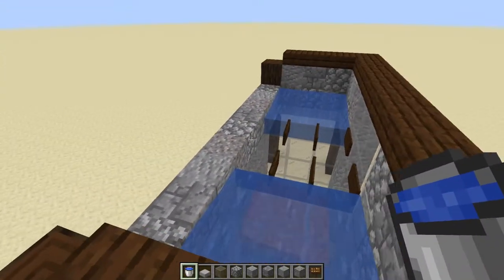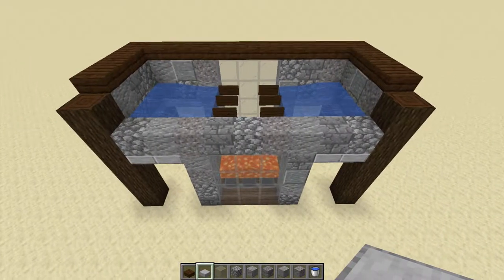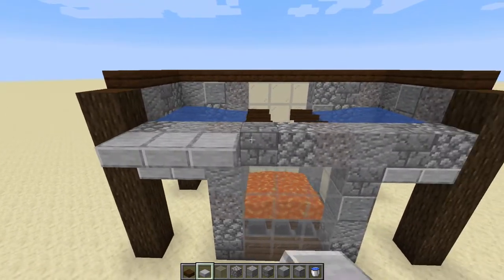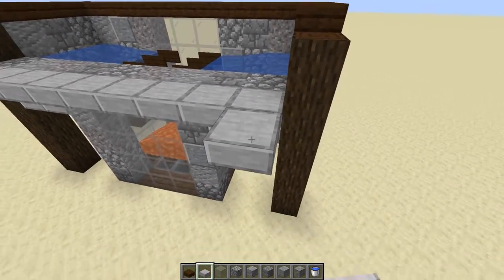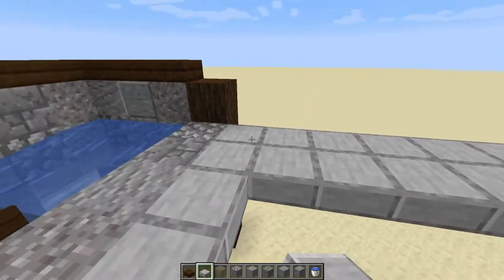At this stage of the build, you should have something looking like this. From here, we want to start building the spawn platforms. You want to bring this layer of blocks back by another seven — one, two, three, four, five, six, and seven — for a total of eight. So let's fill in the gaps here, one through eight. The reason for this is because water flows eight blocks.